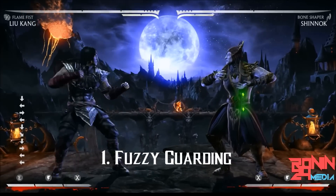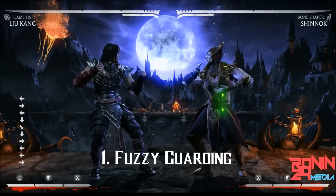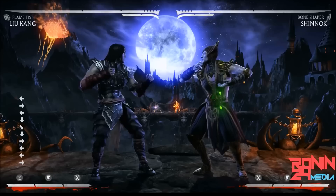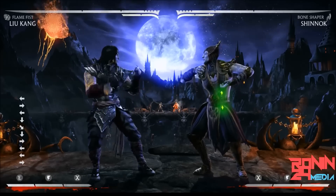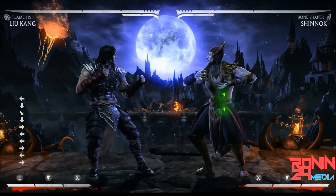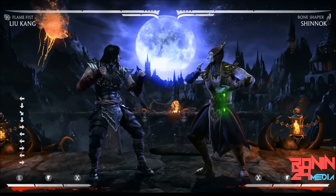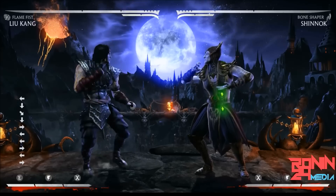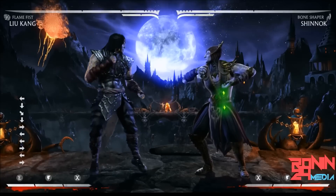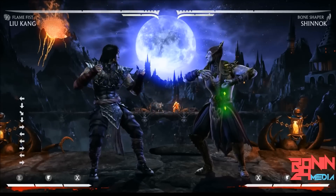The first one I'm going to go over is called Fuzzy Guarding. Basically, this is when you can block in a certain pattern to block a mix-up. I'm using Shinnok for an example here, because he has an overhead option and a low option in this string. The low option is unsafe, so you don't see them go for it too much, unless they see that you don't know how to fuzzy guard it, and then they're just going to mix you up the whole time. Basically, fuzzy guarding means they have a low option and an overhead option, but they aren't the same frames — one might be faster than the other — so if you block in a certain pattern, you can block them both no matter what option they do.